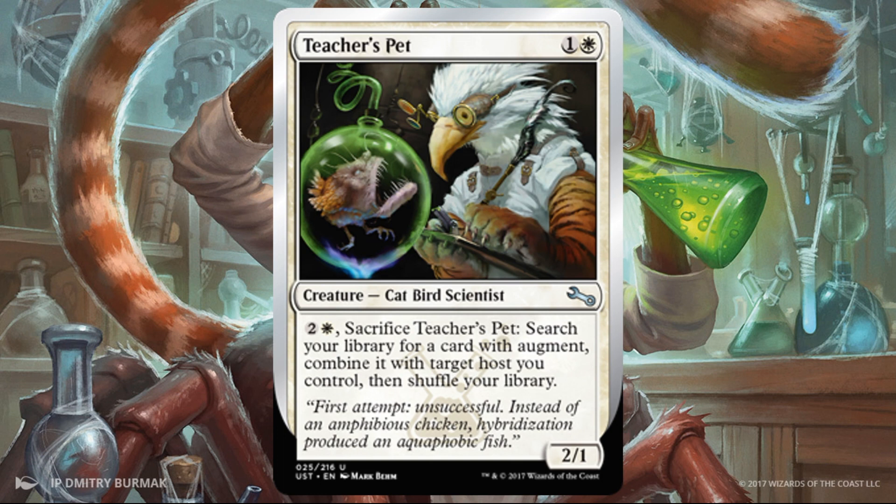Teacher's Pets. This is a 2/1 for two — worth pointing out because there's not a lot of 2/2s for two in the set, so your curve-filling two-drops are often going to be 2/1s. This fits that requirement just fine. The ability is also pretty good: white and two, sacrifice this, search your library for a card with augment, combine it with a target host you control, then shuffle. If you have good augment slash host cards going on, this is a way to tutor for the augment and actually play it for kind of free — you're paying three and sacrificing this, which is less than a lot of other augment costs.